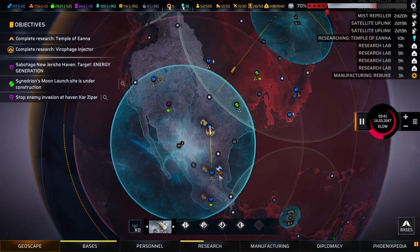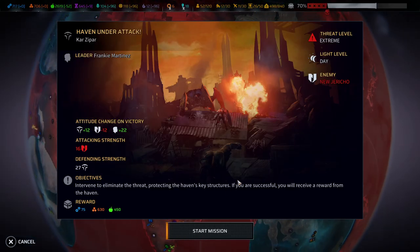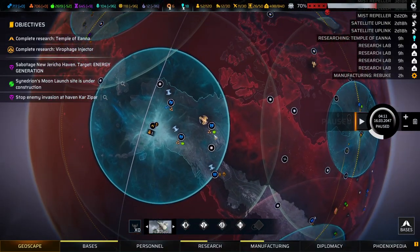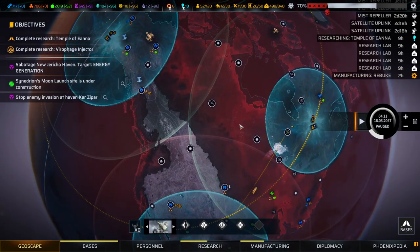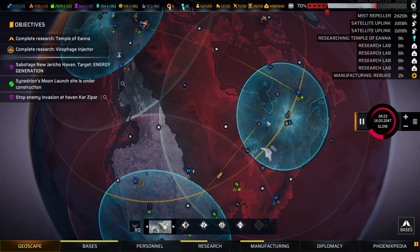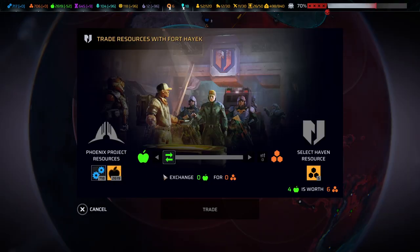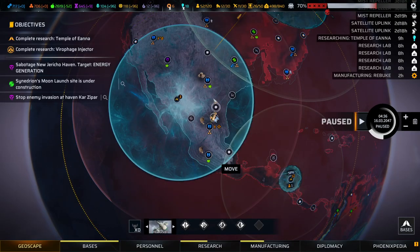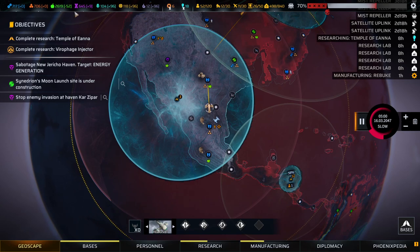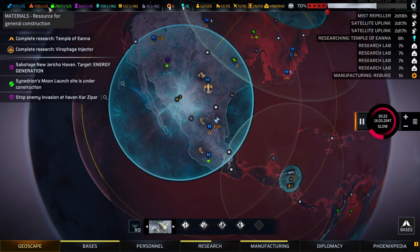I was skeptical at first when it came to the antediluvian ruin weapons. It's a lot to ask to go through so many hoops, but the weapons themselves are absolutely crazy - the level of power is unparalleled. Specifically the fact that they don't require any ammunition whatsoever makes them very, very good.